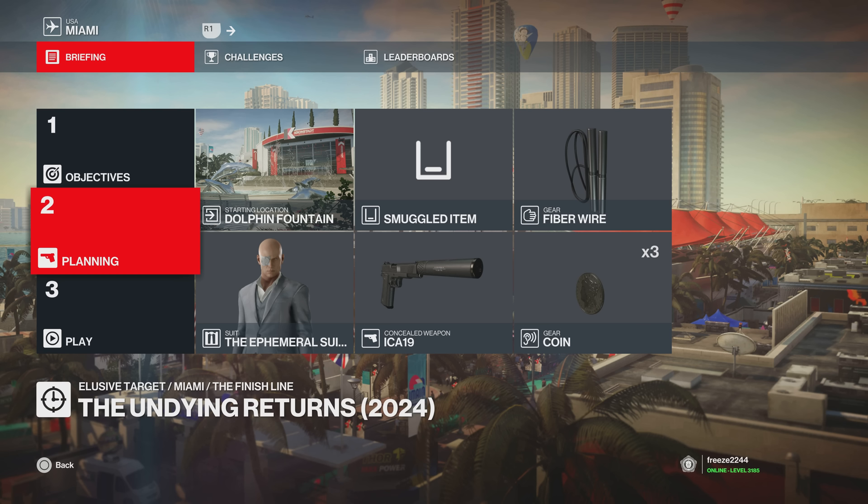Yo, what's up guys? My name is MrFreeze2244. Welcome to the Undying Returns Elusive Target for 2024. It's the first time we've seen this elusive target for five and a half years, since Hitman 2. It's good to have him back. In this video, I'll be covering three silent assassin methods. Method one is for newer players — it's a default loadout method, as if you have no equipment. It's a guaranteed silent assassin.